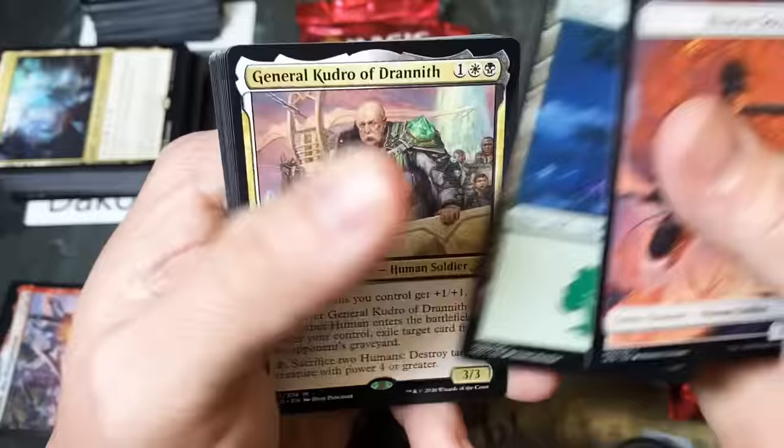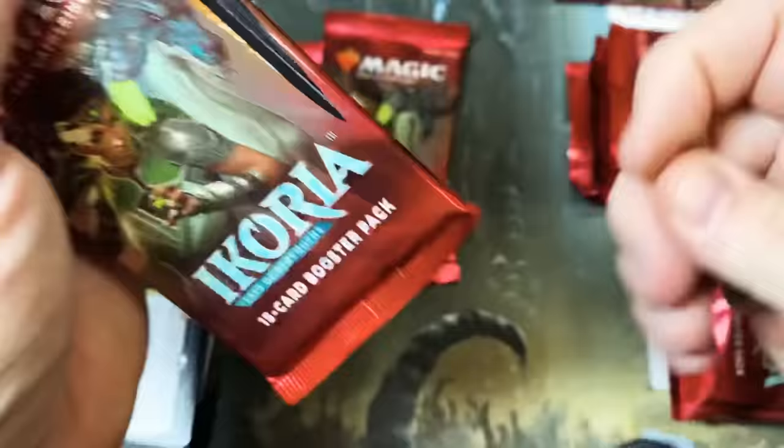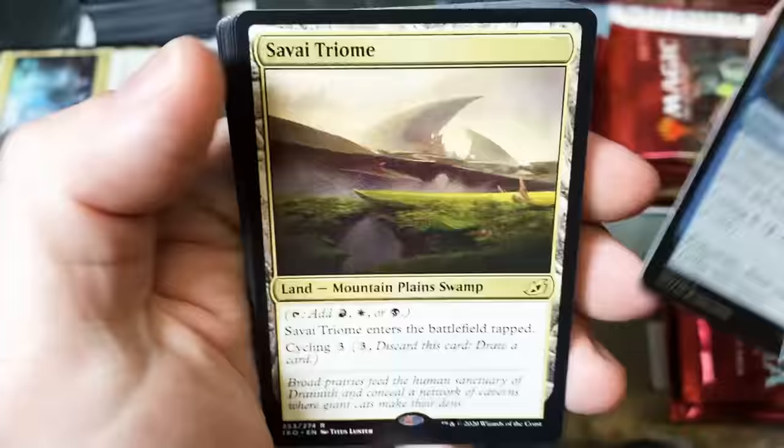General Kudro — there we go. Hoping for at least the Mythic for you. So now you have a Commander for your Human deck. Cat Bird. Startling Development and a Triome — there we go.